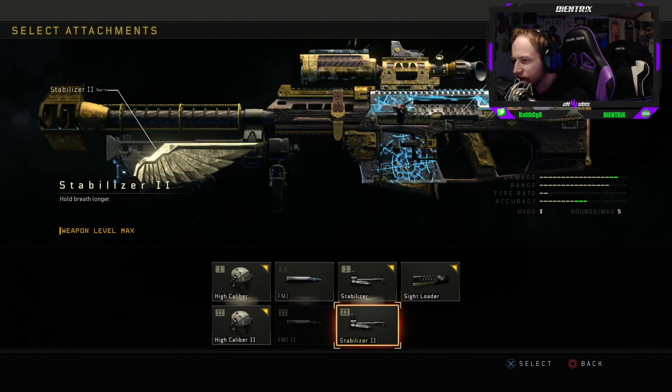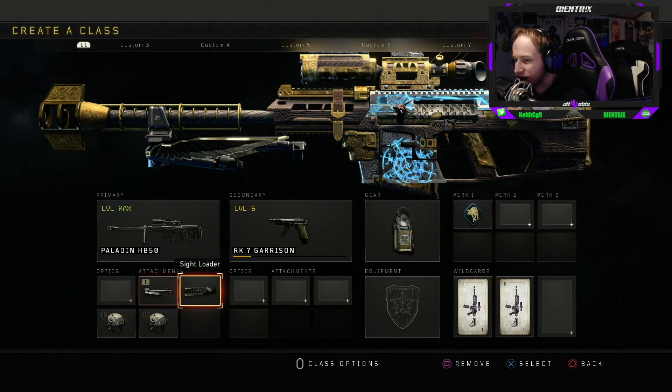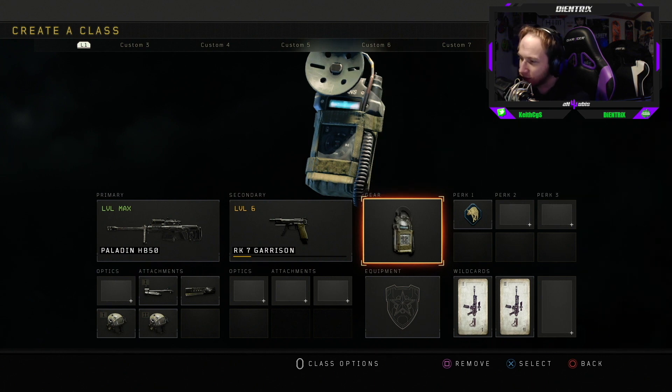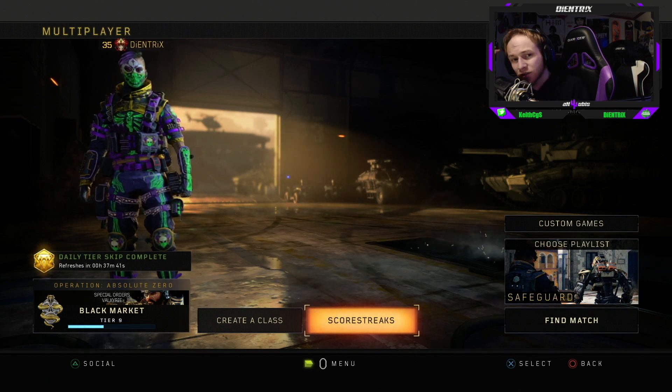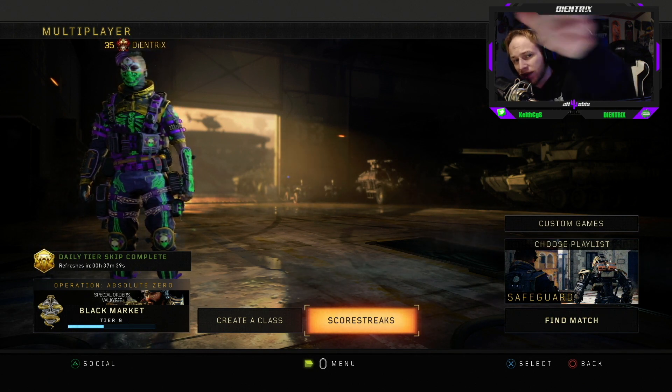In order to get the gun fully decked out, you'll have to run every single attachment and won't be able to use anything else in your class setup. So let's go ahead and jump into the game and start slaying — make that scoreboard start paying. Let's get it.